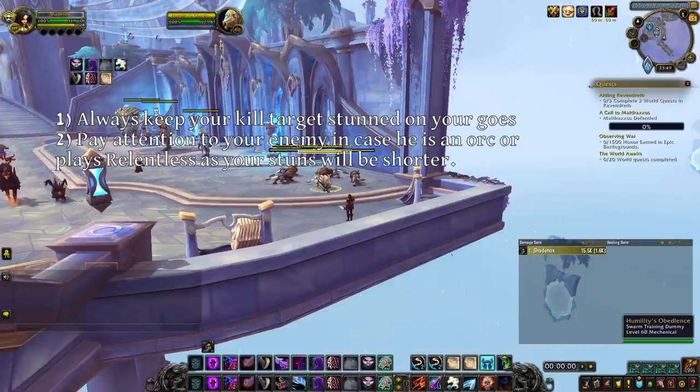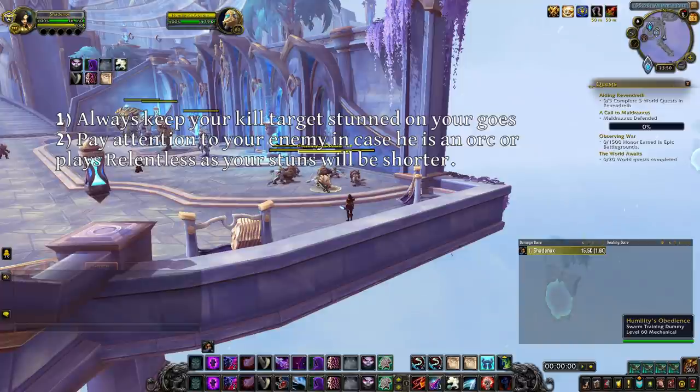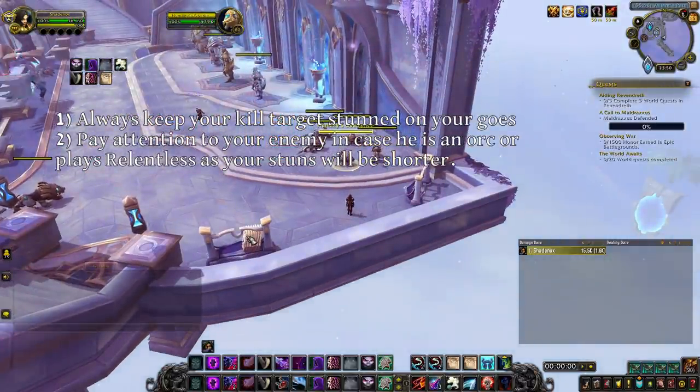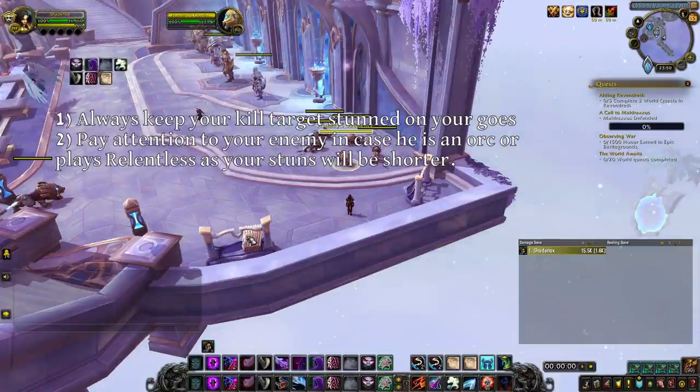Second, because CC is so important as sub rogue, you have to pay attention to the race and trinket of your enemies. Orcs have a passive racial that reduces the duration of all stun effects on them by 20%, and the Relentless trinket does the same with all types of CC. This will change your rotation against orcs or Relentless enemies if you want to leave no gaps between your stuns.